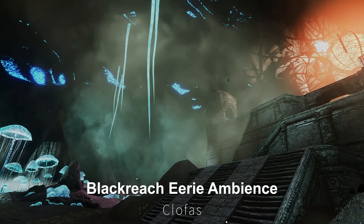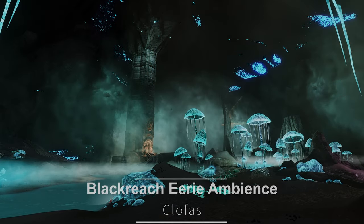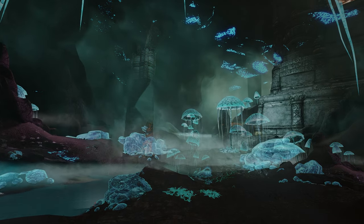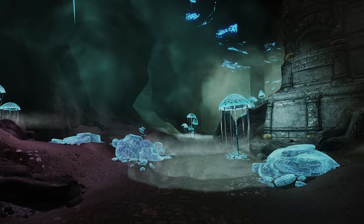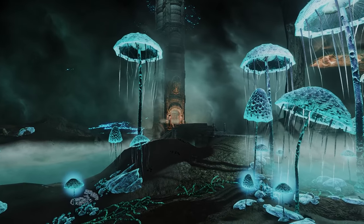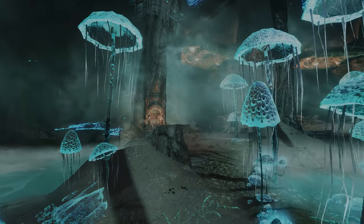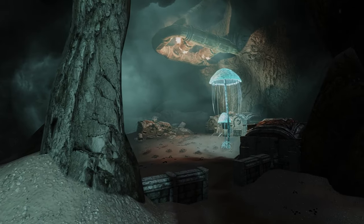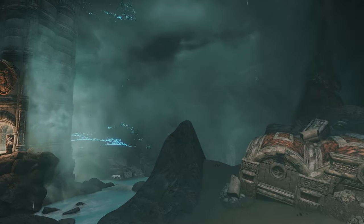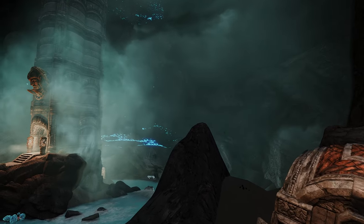Next up is Blackreach Eerie Ambience. This mod adds eerie and atmospheric sounds to the Blackreach region. It introduces a variety of genres, including creature sounds, water sounds, wind effects, and ambient audio. Additionally, you have the option to selectively install the water loop sound, which captures the unique water ambiance of Blackreach.